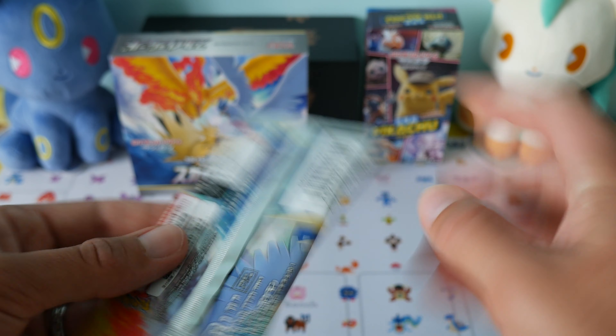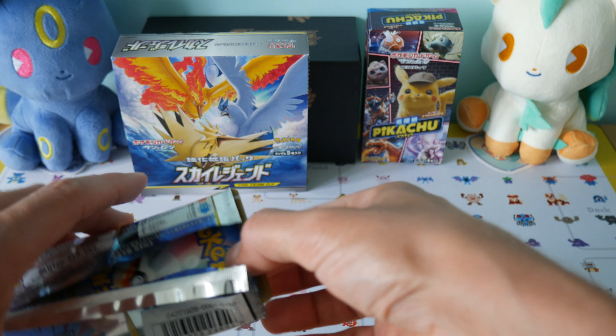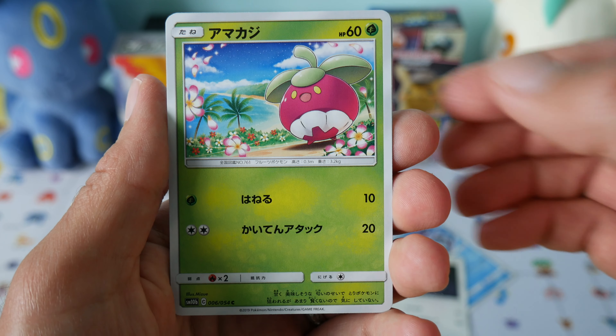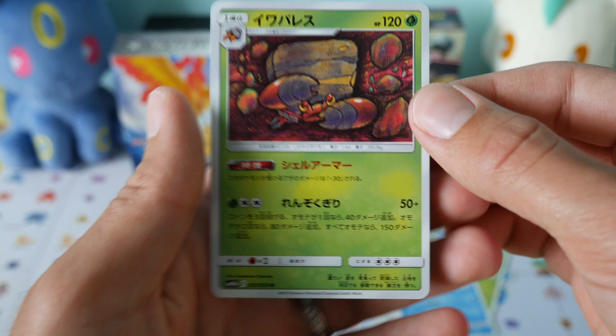So let's open them up in the order they were in the box and see what we get. These ones are a bit trickier to open. I might have to cut them — actually I can do it like that. A little bit trickier these Japanese packs to open. I believe we bring one to the front and then the back one is our rare. Nothing so far.